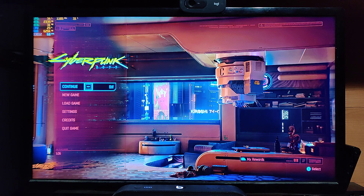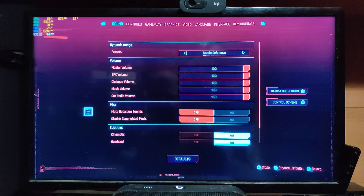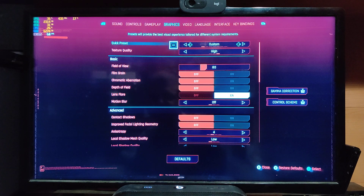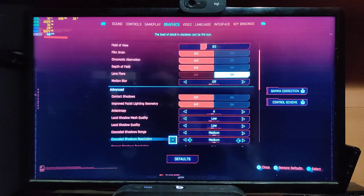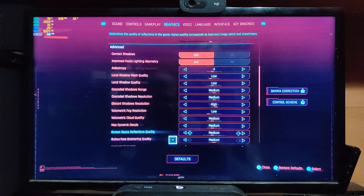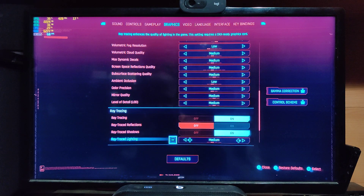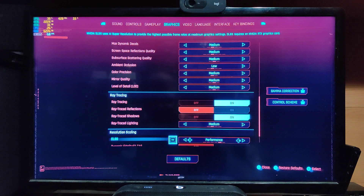I hope the frames per second and everything shows up really well. We'll go to settings — show you the settings real quick. Graphics: I have it on high. We've got field of view. I have most of those off. Mediums and highs — these are the type of settings that I prefer.